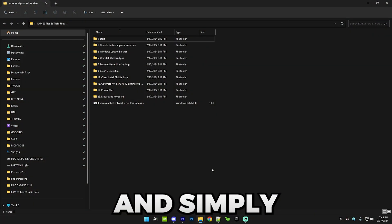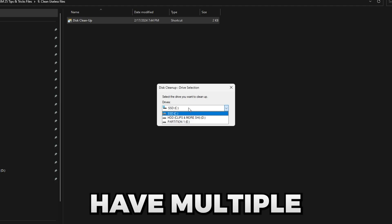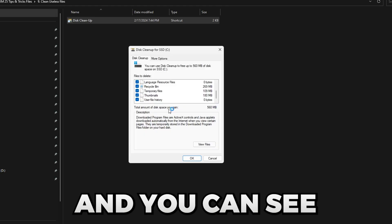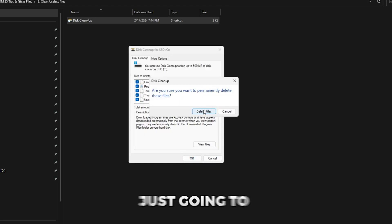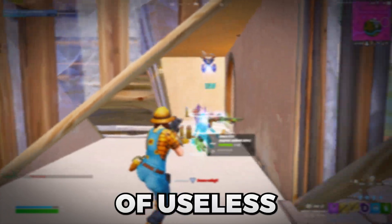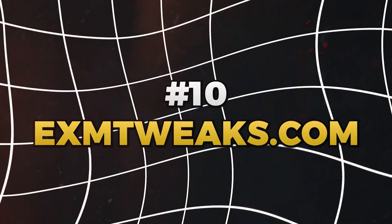The ninth tip is to clean useless files from your PC. Open the folder, go to 'Clean Useless Files,' and run the disk cleanup tool. If you have multiple drives you use frequently, make sure to do it on all of them. I cleaned my SSD and had about 60 megabytes of temporary files to delete. I recommend doing this every month or so to avoid accumulating useless files on your PC.